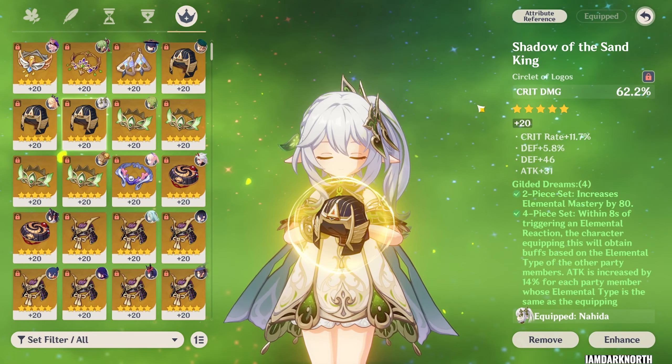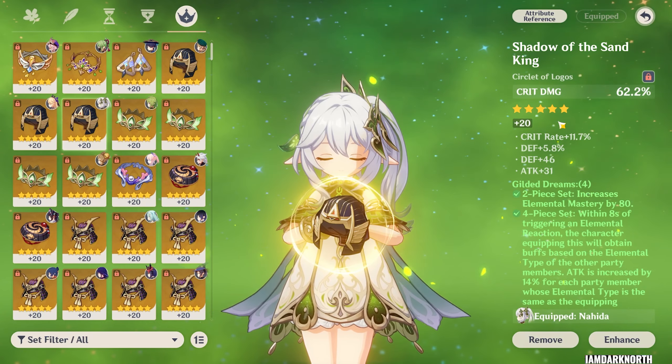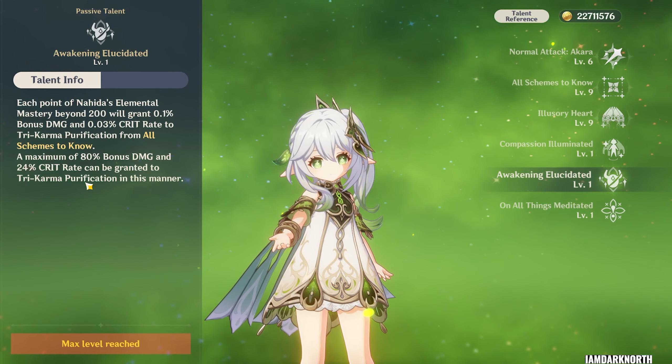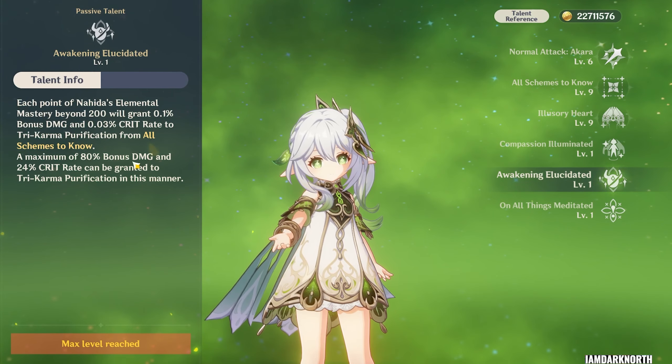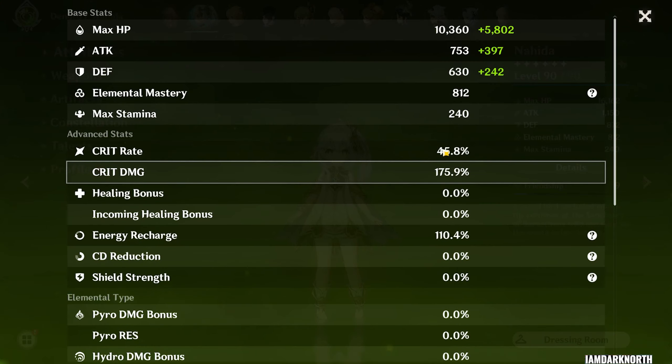For the Circlet, you want to go for crit rate or crit damage. For her substats, you want to prioritize elemental mastery, energy recharge, crit rate, and crit damage. One thing to keep in mind is that she does get 24% crit rate if you max out her passive for her Tri-Karma Purification, so you can go a little lower on crit rate and invest those stats into something else.